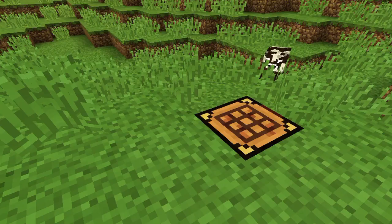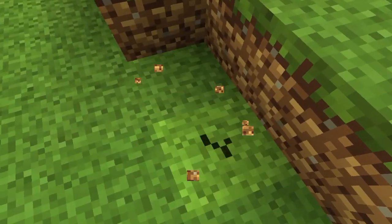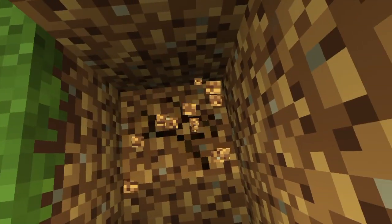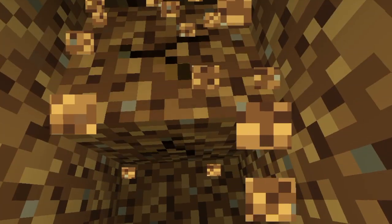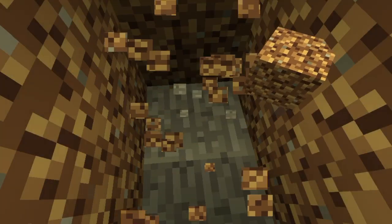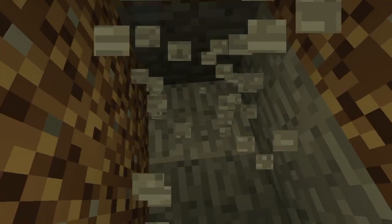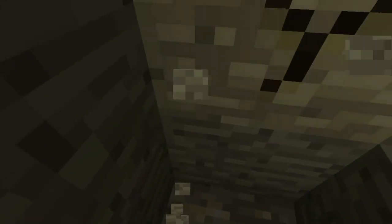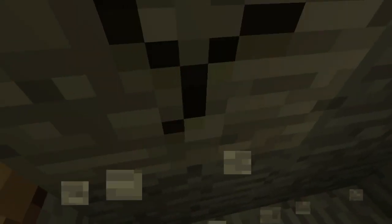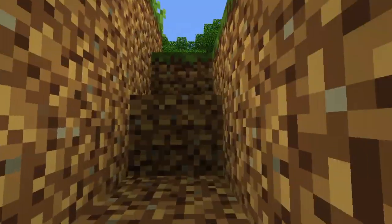So first, the obvious stuff: one of the most obvious ways is just caving. Many times in Minecraft PC I've just been caving and found strongholds on random seeds, so you can definitely do it in Pocket Edition. You can also use a seed that has a stronghold at spawn.